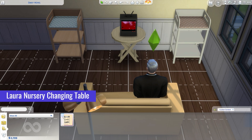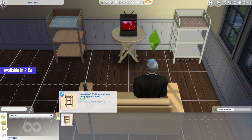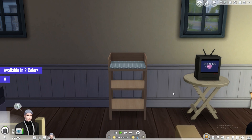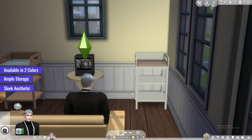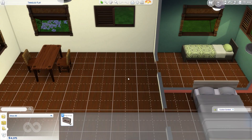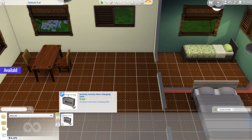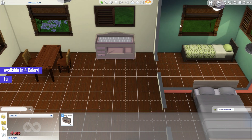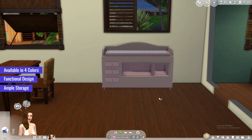Moving on, we have the stylish Laura Nursery Changing Table, a must-have CC edition for your Sims 4 nursery. Available in two chic colors, this changing table combines functionality with contemporary design. With ample storage space and a sleek aesthetic, it's the perfect solution for parents looking to create a modern and organized nursery. Next, we have the Acnacid Nursery Changing Table, a versatile CC edition for your Sims 4 nursery. This changing table is available in four beautiful colors, allowing you to match it perfectly to your nursery's theme. With its functional design and ample storage space, the Acnacid Nursery Changing Table is both practical and visually appealing.